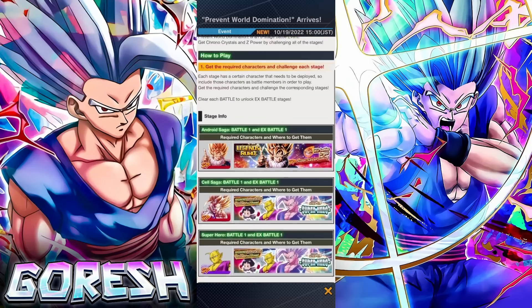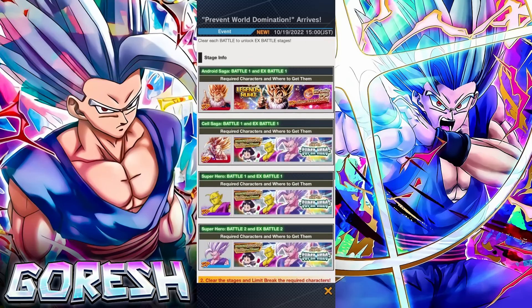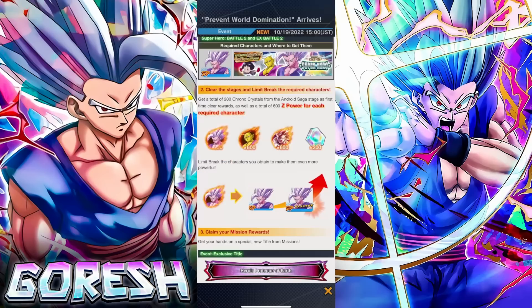There is a catch — we'll get to that in a second — but I just want to go through the explanation here and then we'll go through the event itself and see how tough it is. So, fight against the dreaded Android Menace. Clear the battles with specific characters to get Z-Power for Beast Gohan and Power Awakening Piccolo. Prevent World Domination is an eight-stage battle event. Get Chrono Crystals and Z-Power by challenging all of the stages. You need to have the specific required characters to be able to challenge the event, and one of the characters you need is Beast Gohan.